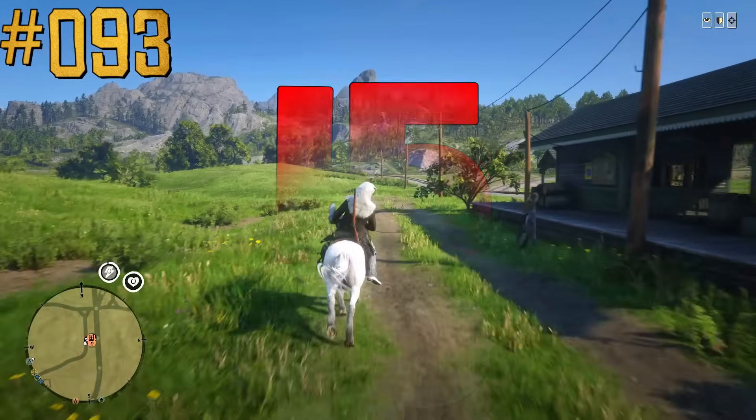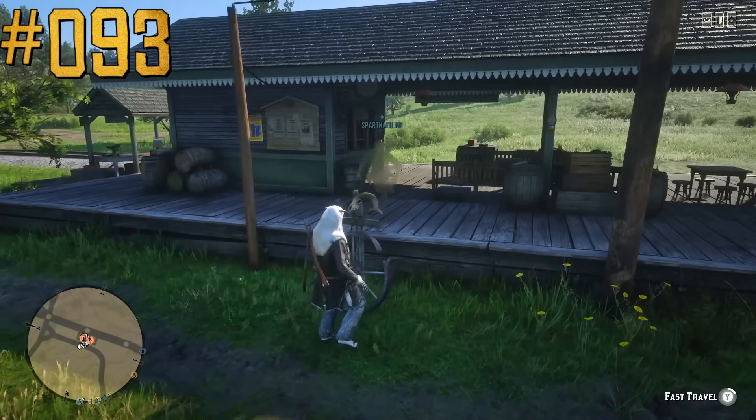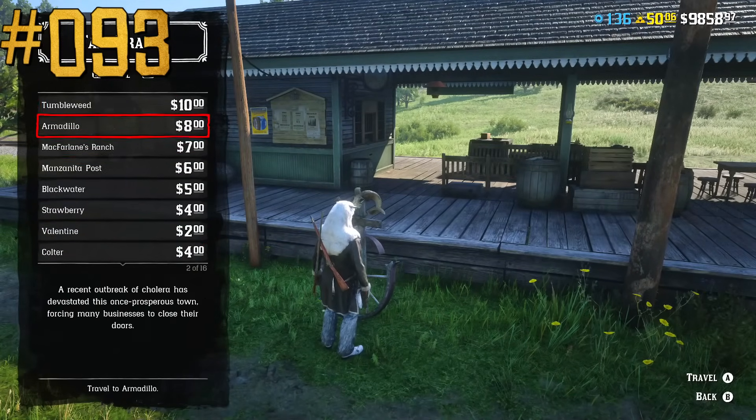There are a total of 15 fast travel posts in Red Dead Online, not counting the one that can be purchased for the player's camp.